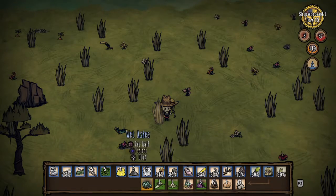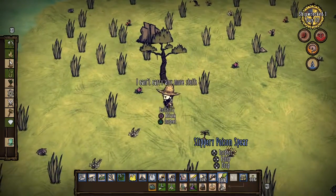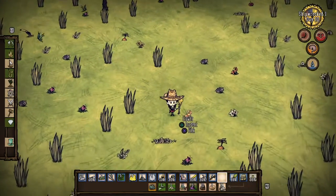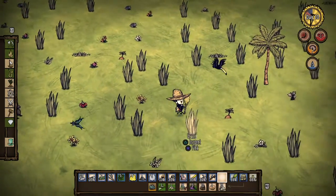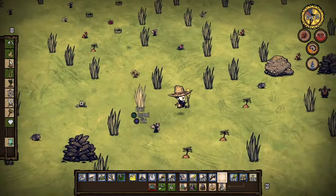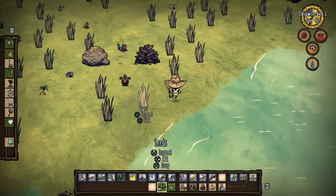Wait, it's a butterfly! I got it — gonna capture you real quick. Oh, I didn't have enough space in my inventory, so it broke and dropped the butterfly. That was a waste. Yeah, that probably wasn't the best idea.